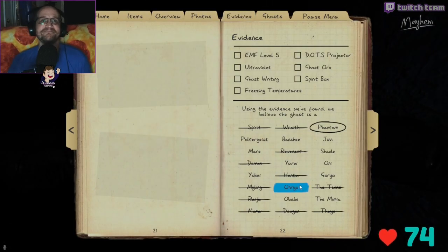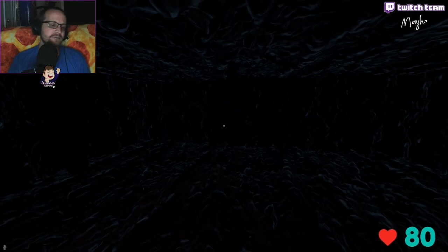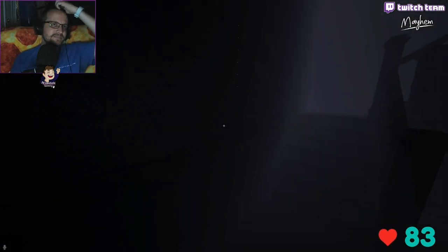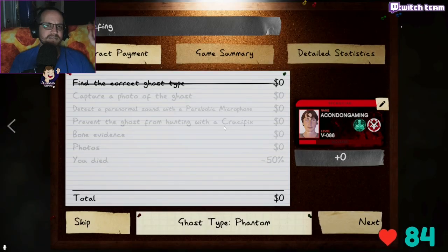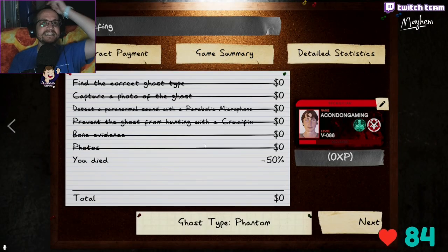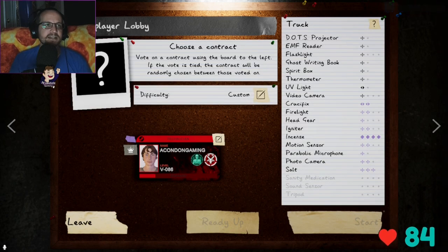I have no idea what that was. I couldn't see it initially, I smudged it, didn't hear any throws. It was downstairs so I had no idea — not in a good position. Oh — you were fine, it was a Phantom. I was right because I didn't see it the first time. It was downstairs, I had no shot at that one.